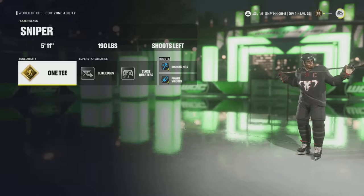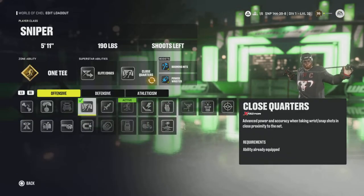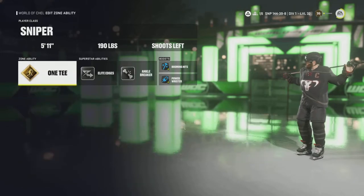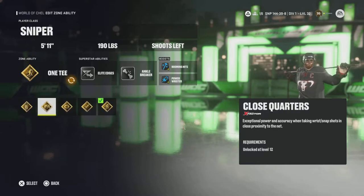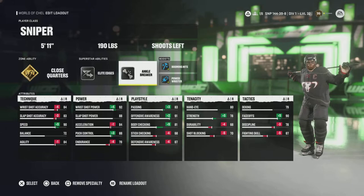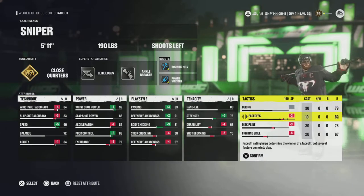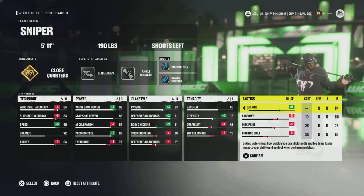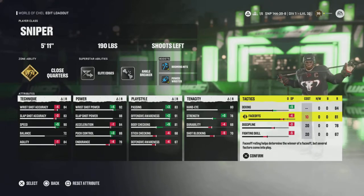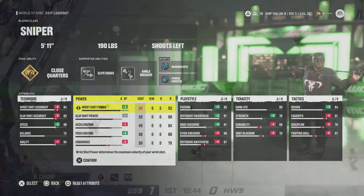If you're not a fan of the one-timer — and I don't know why you wouldn't be — you can swap out close quarters for ankle breaker and then put your zone ability as close quarters. And then if you were on the wing, you can max out your deking at 88 and have a wicked shot in close while having the hands to pull the goalie over. I recommend taking away power wrister to slot in the plus four deking to reach the maximum of 88.